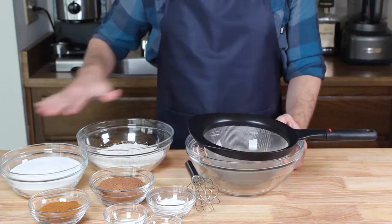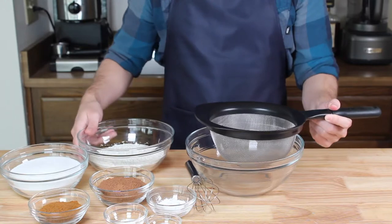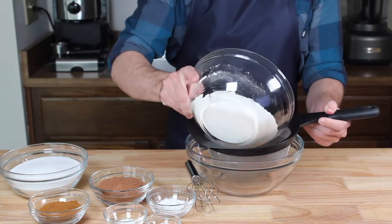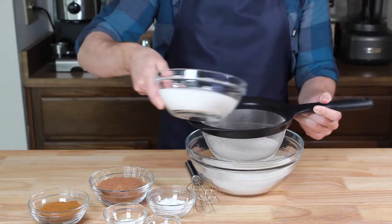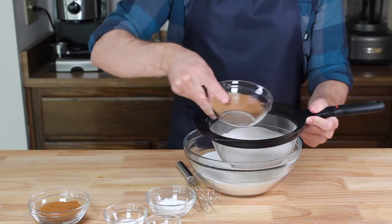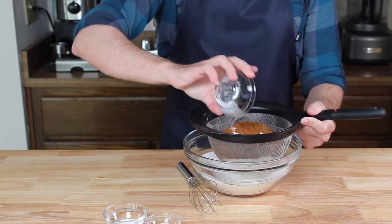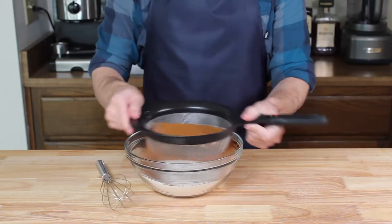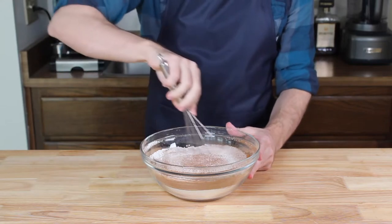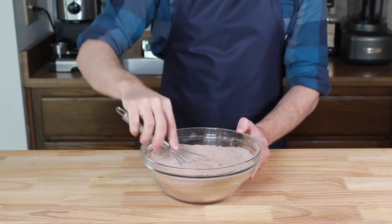First up, we've got a myriad of dry ingredients that will all be sifted together to keep our cake light and delicate. Starting with 250 grams or 2 cups of all-purpose flour, then 400 grams or 2 cups of granulated sugar, a half cup of cocoa powder, a quarter cup of espresso powder, two teaspoons of baking powder, one and a half teaspoons of baking soda, and finally one teaspoon of salt. Make sure to sift everything nicely and whisk together for an even distribution.